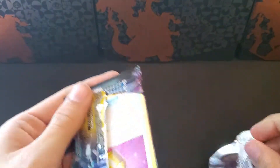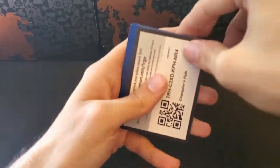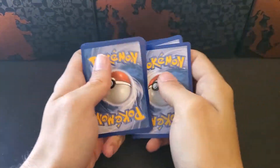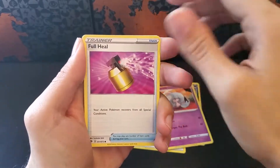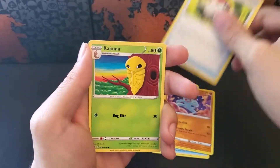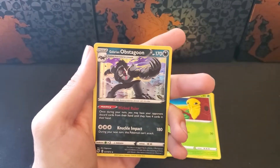Let's go water. Team Yell Female Grunt, Malamar, Hattrem, Full Heal, Antenna, Machop, Pokeball, Hakuna, a Reverse Arbok, and another Galarian Obstagoon.